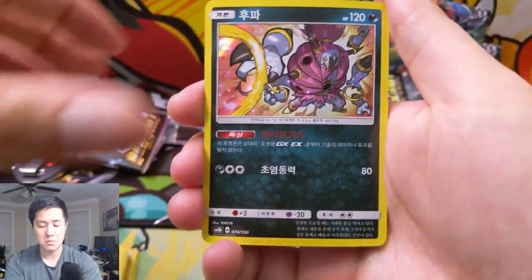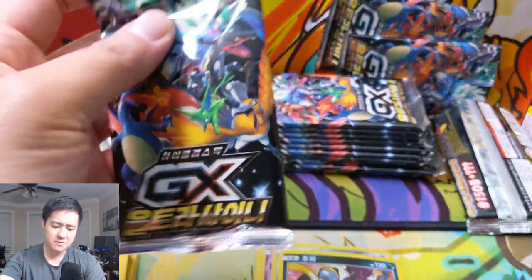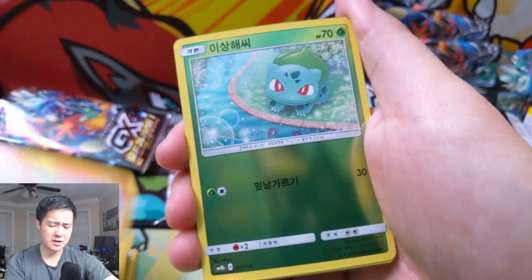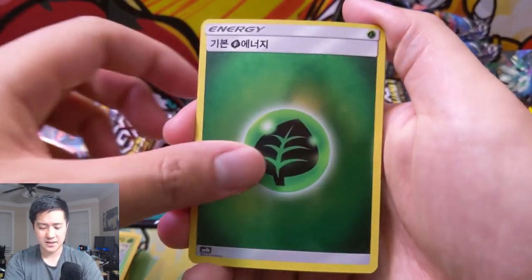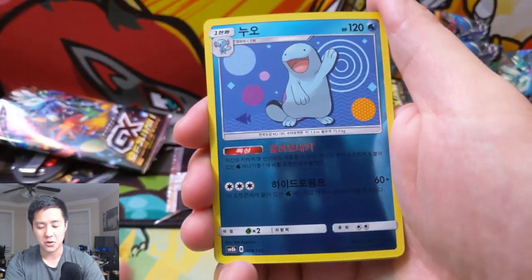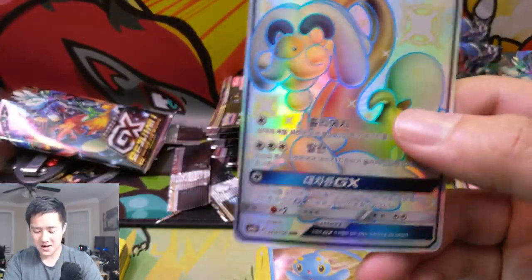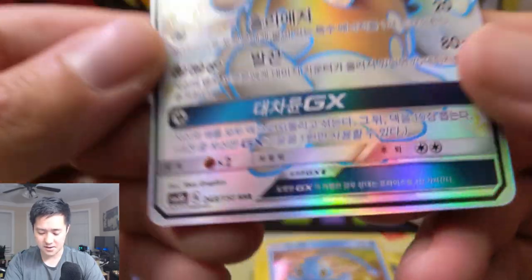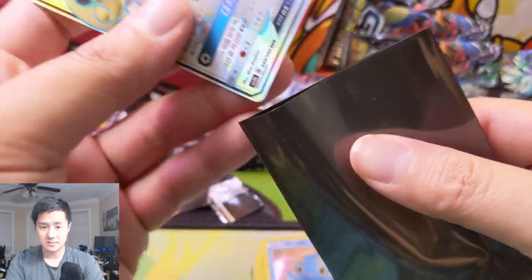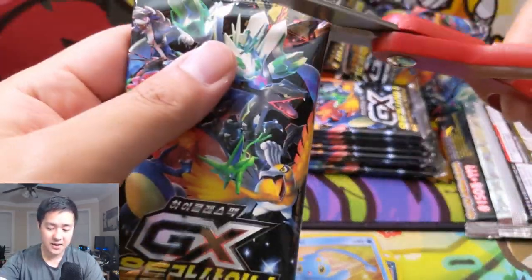We have a Hoopa and then a Buzzwole GX — not bad. One thing to note: Japanese cards you can obviously get PSA graded; I'm not sure if Korean cards are even gradeable yet. But for 15 packs at less than $30 — that's like $2 a pack shipped from Korea — the Korean is definitely the way to go if you just want to do some openings. Starting to look at the cards, we have Manaphy and then a pretty good SSR: the grandpa dragon, Drampa, for our SSR. You can see the SSR versus the SR — this is what a shiny GX looks like. These cards are absolutely amazing.